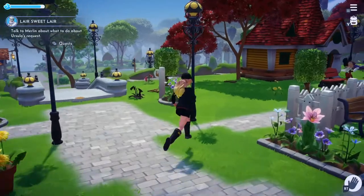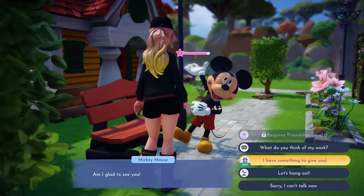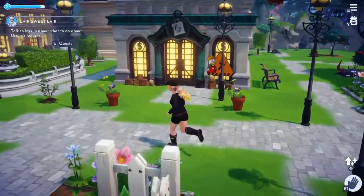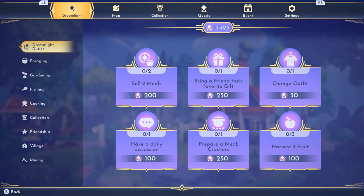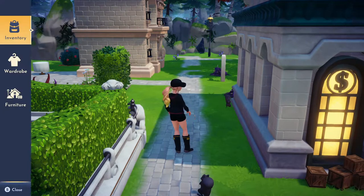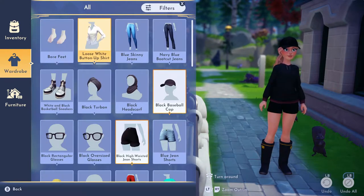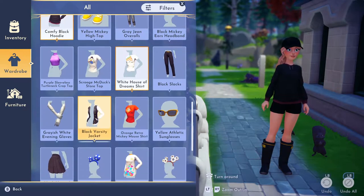Let's grab Mickey. So let's hang out because I actually did not play at all yesterday, so everything that we did over here should be done. I want to check the dream light: sell two meals, change an outfit, have a daily discussion, harvest three fruit, prepare crackers. So I guess let's change an outfit — we didn't buy anything new, but we'll look and see if we want to change into something.